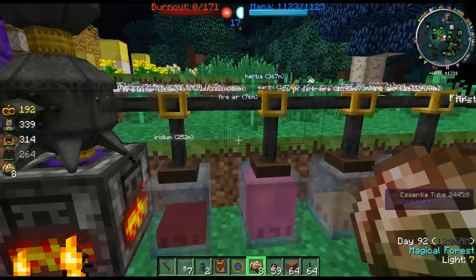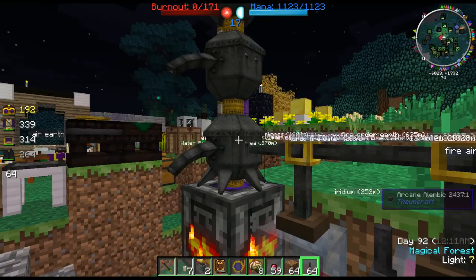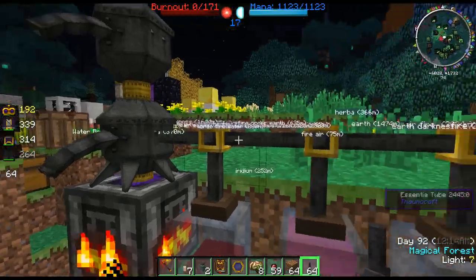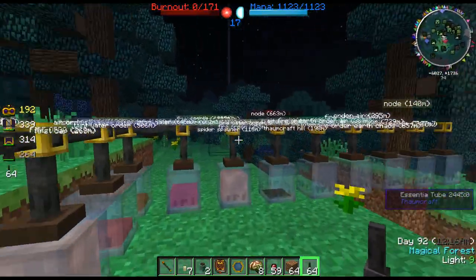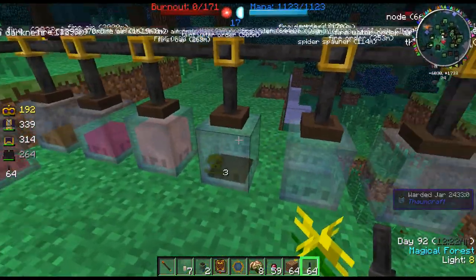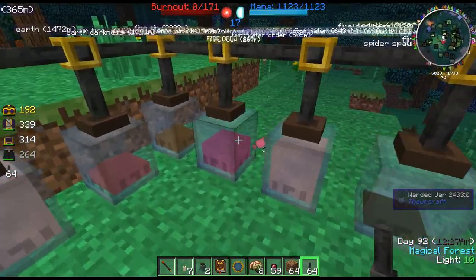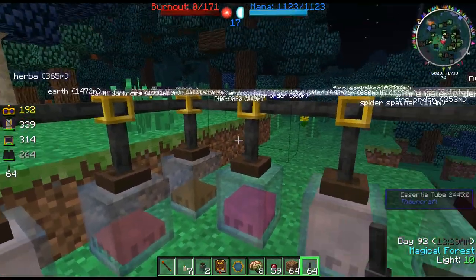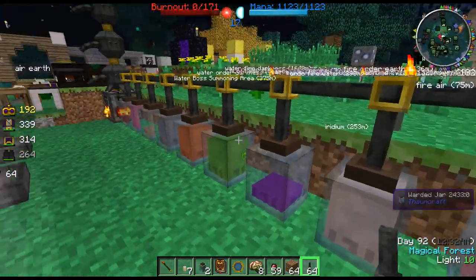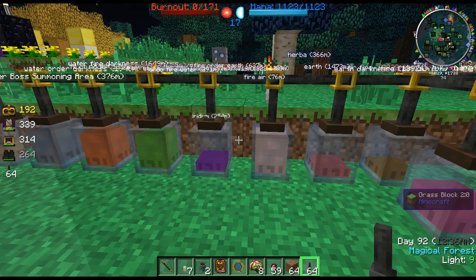To distribute the Essentia to the jars we use Essentia Tubes. You attach them to the distillation tower and run them along, and it'll distribute evenly throughout the warded jars. You can only have one type of Essentia in each jar, but you can essentially have as many jars as you want.